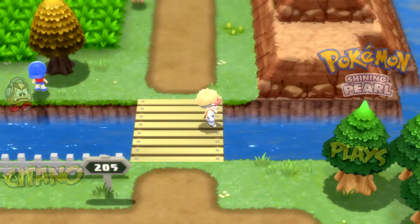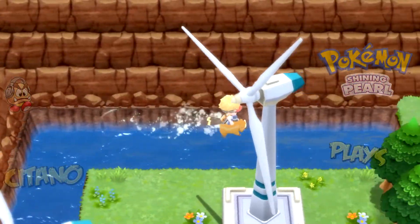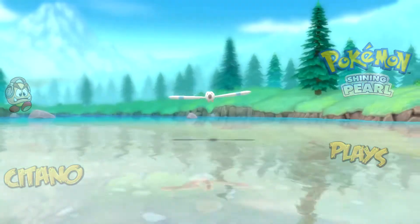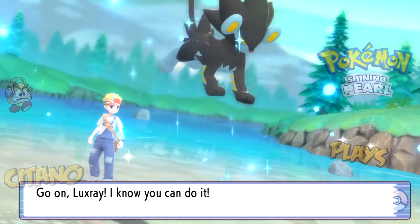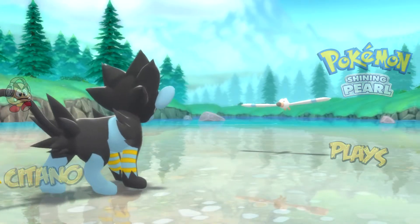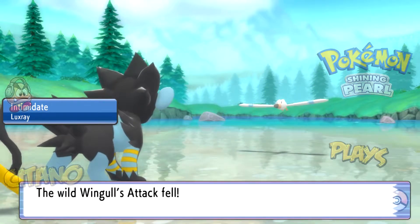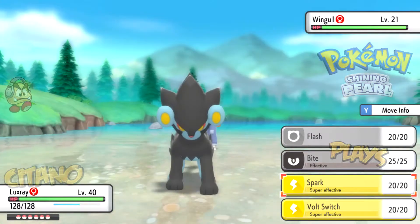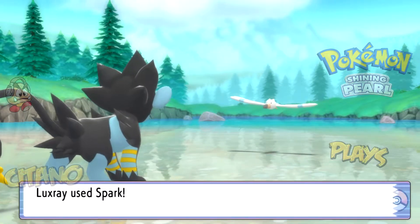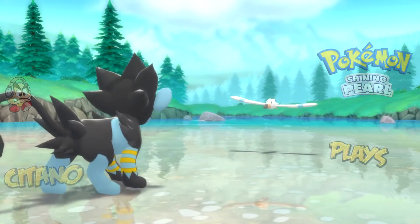Bibarel will be your Surf partner in this game. We go up here, and a wild Pokémon appears — it's a Wingull! The most common water Pokémon in Gen 3 is also common in the sea routes of Gen 4. This Pokémon has a four-times weakness to Electric, so we hit it hard with Spark — tons of damage!